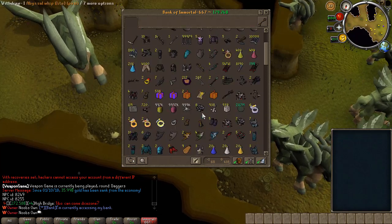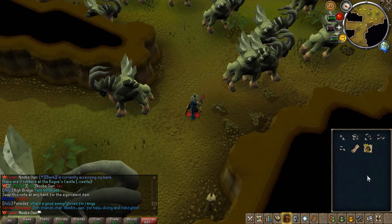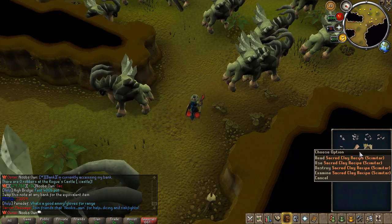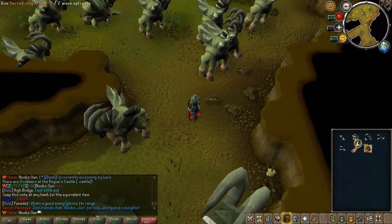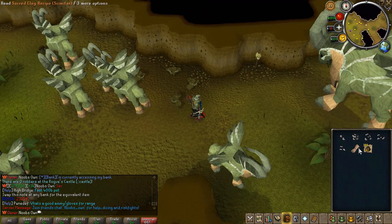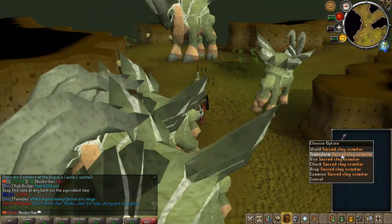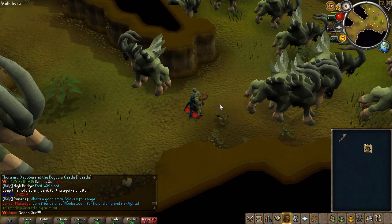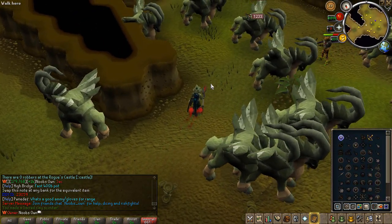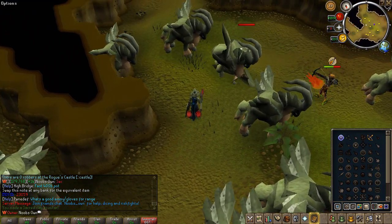Let me just show real quick how you make the Sacred Clay items. For each piece you will need the same requirements — the only different thing per piece is the recipe. For the skimming dart for example, all you have to do is use one of these items on each other. You will need all the classes of clay, then the recipe and 25 billion cash, and then you will be able to make yourself a Sacred Clay skimming dart. All these Sacred Clay items are a real grind to get but therefore they are rewarded with some really good stats.